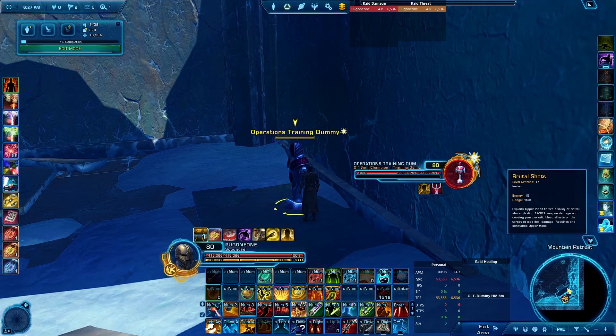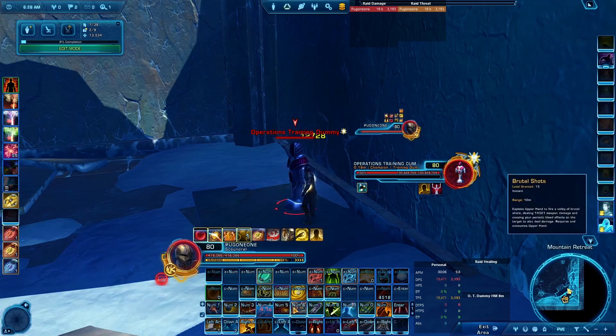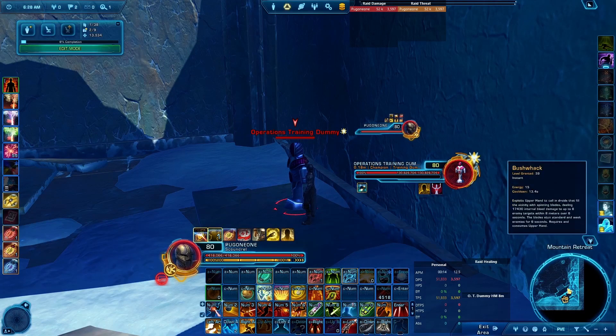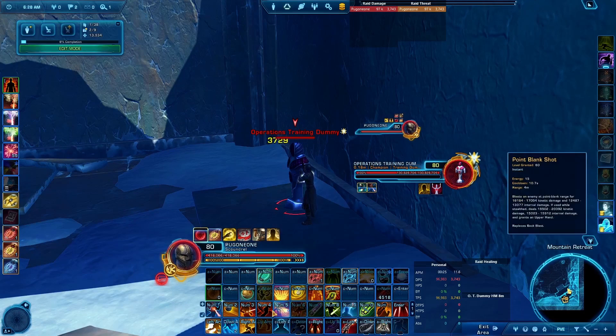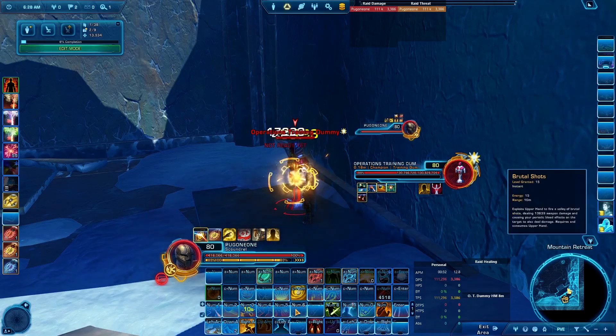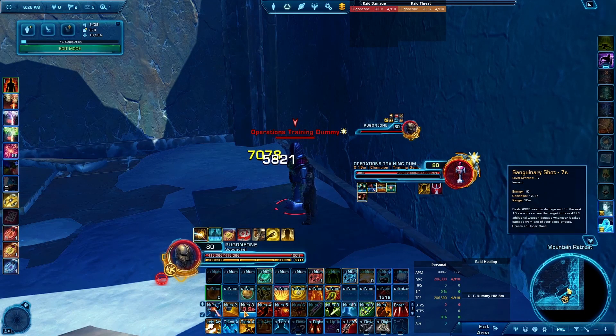Brutal Shot does minimal damage on its own but ticks multiple times. In the game, some damage numbers stack together on screen, especially if they're the same type, but there are actually multiple ticks. Brutal Shots also trigger all bleed effects, which in turn causes Singenary Shot to stack up alongside them.